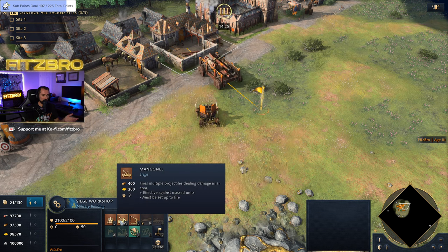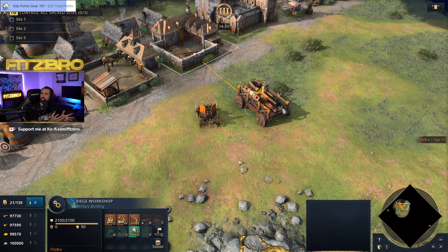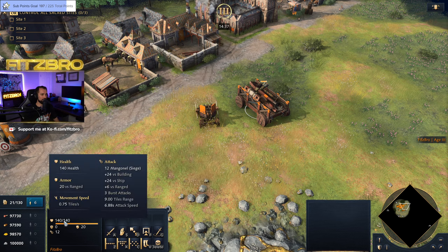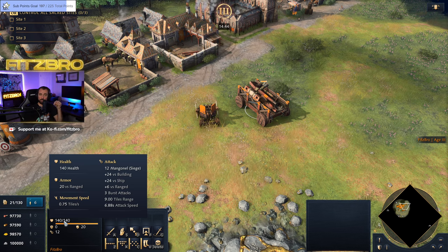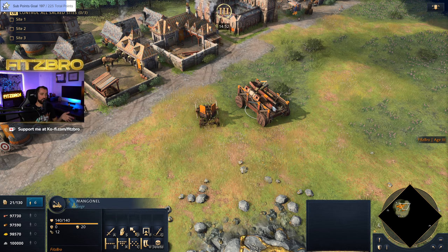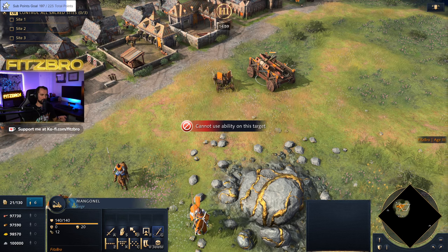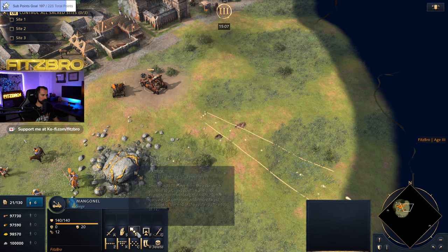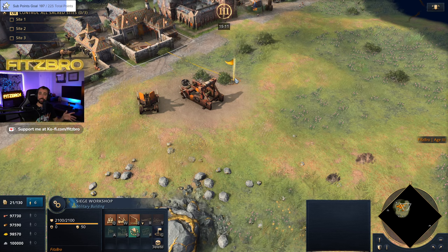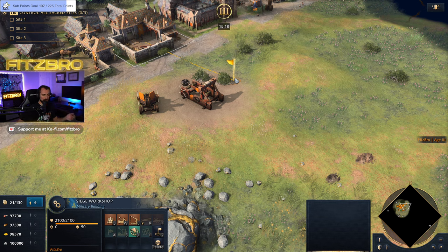The Mangonel costs 400 wood and 200 gold. It's your specialist against ranged units and unarmored units in general. It has 12 mangonel siege damage, plus 24 versus buildings and ships, and plus 6 versus ranged units — so it does additional damage against archers. If your enemy has massed archers, hit them with the mangonel. It fires an area-effect burst of projectiles, so a clump of archers will take devastating damage. It can also be used to take down buildings and is very good against villagers.